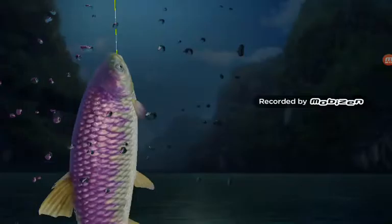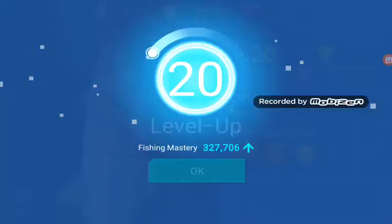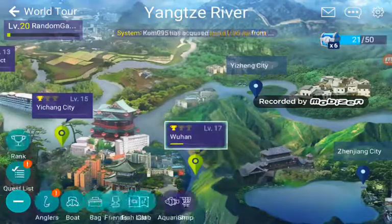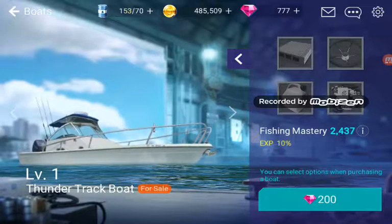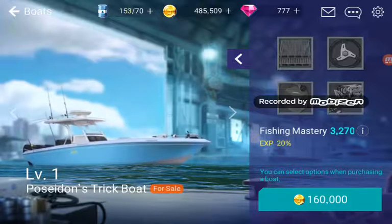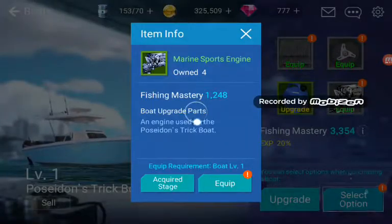I'm going to buy a pretty expensive boat, but I can definitely afford it. Max grows 6,600,000 — what? That's so good, dude. That's a lot of money just from a fish. So let's go click Boat. It's pretty far in the boat section and it's called the Poseidon's Trip Boat. I actually like everything to do with Poseidon because it's one of my favourite Greek gods. So yeah, I'm going to purchase it because I don't really use my money that often.